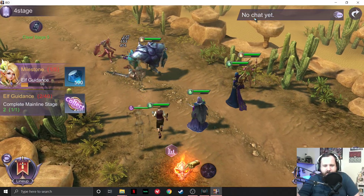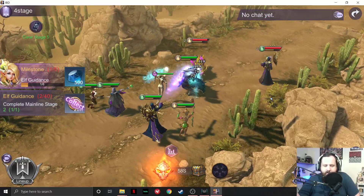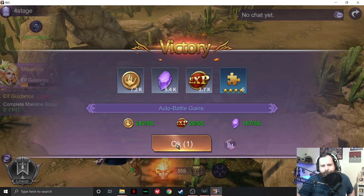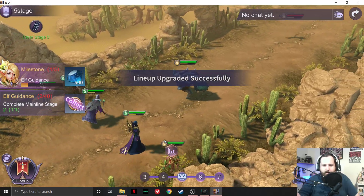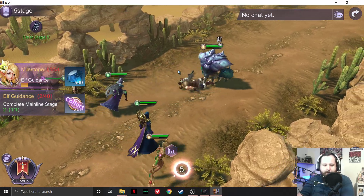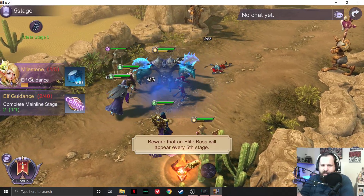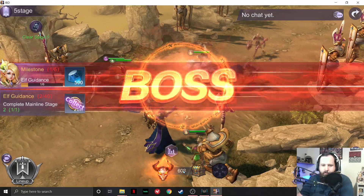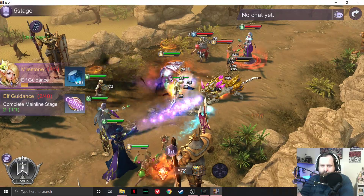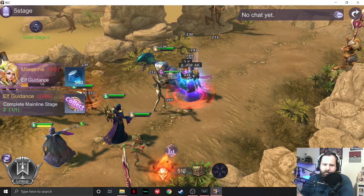This really does feel a lot like Raid Shadow Legends to me. It's not bad though. I'm fighting the boss. They can all be upgraded. I can just click an upgrade all button, so I don't have to sit there and spam that. Now we're getting into elite bosses. I might have to do a versus video with this one versus Raid Shadow Legends. They do seem very similar.